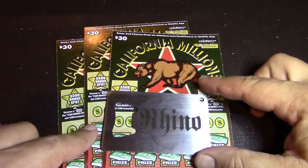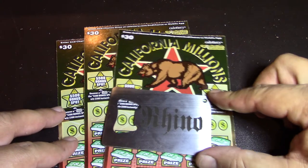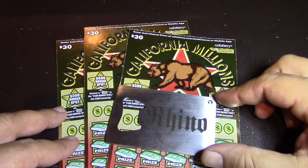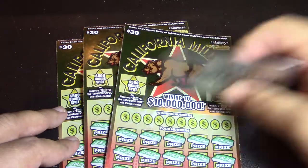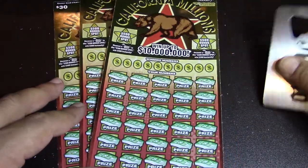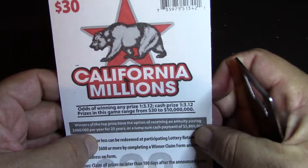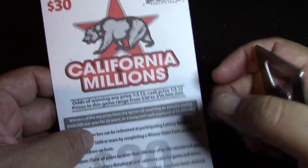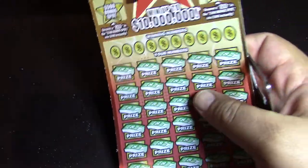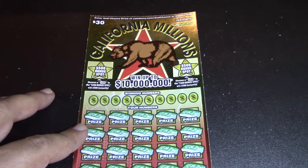All right, how's it going everybody, Rhino Scratch is back here trying to do it again. I don't know how it's gonna do today but you guys have seen these — we'll try three more of them. We got the California Millions, odds is 1 to 3.12 across the board. We have tickets 10, 11, and 12. Let's see what we can do.